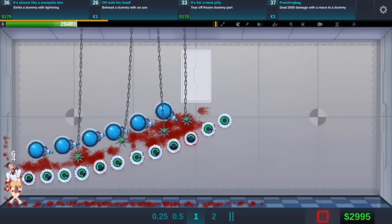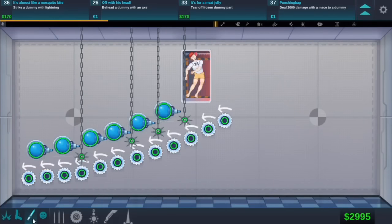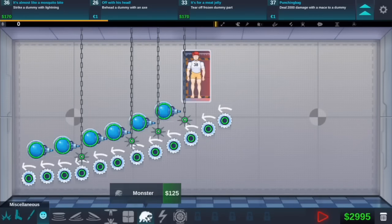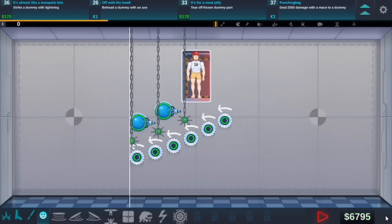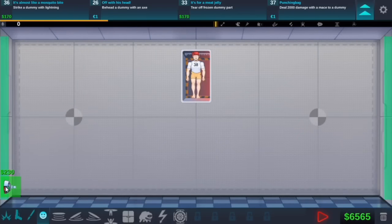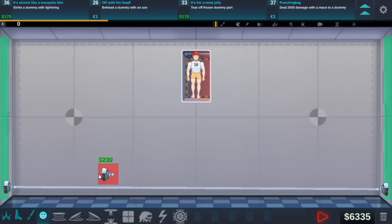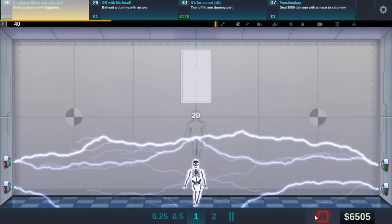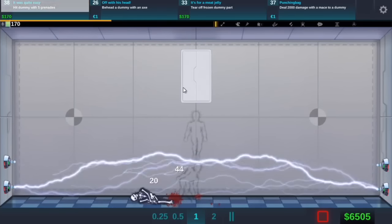Strike the dummy with lightning. How does that work? Is that going to be like the next upgrade maybe? Because I don't think I have lightning. What about Tesla - is that like lightning? Let's see, we'll soon find out. Let's do that. Can we put another one down? Yes we can. Is this going to work? Okay, that was an easy achievement. So lightning is easy.